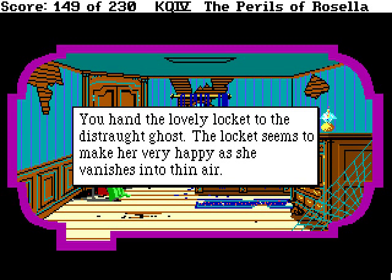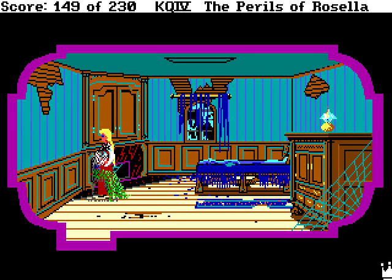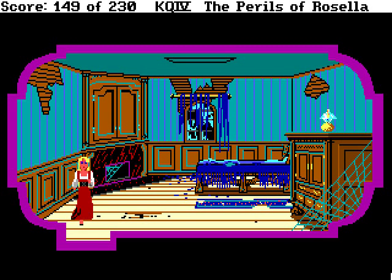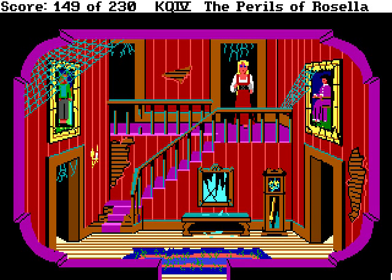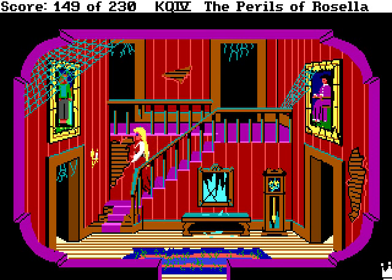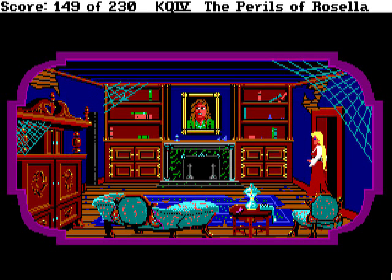You hand the lovely locket to the distraught ghost. The locket seems to make her very happy as she vanishes into thin air. A loud wailing sound comes from downstairs. Looks like we haven't quite run out of ghosts yet. The sound of anguished wailing reaches you.